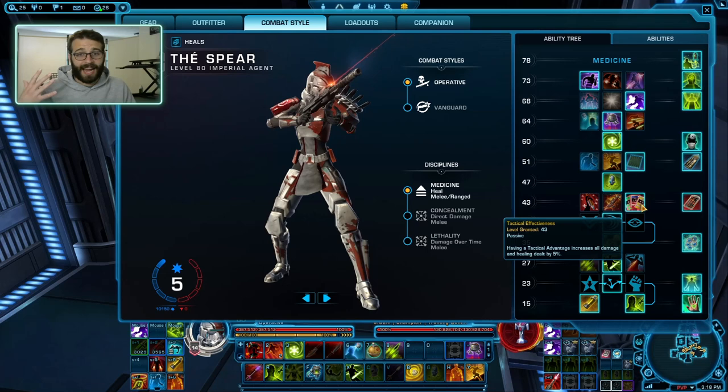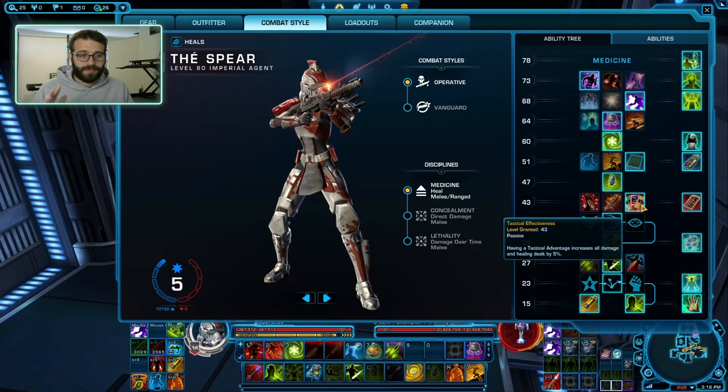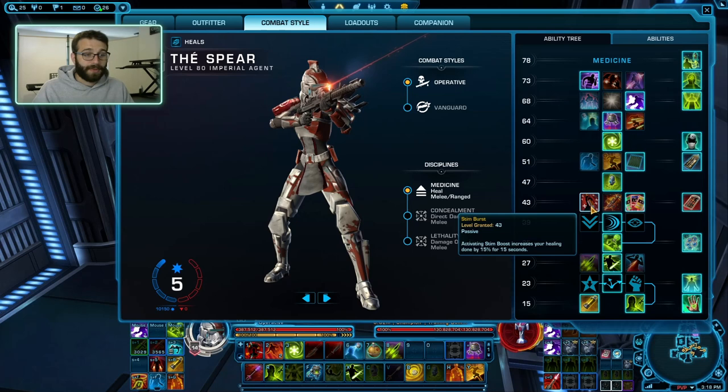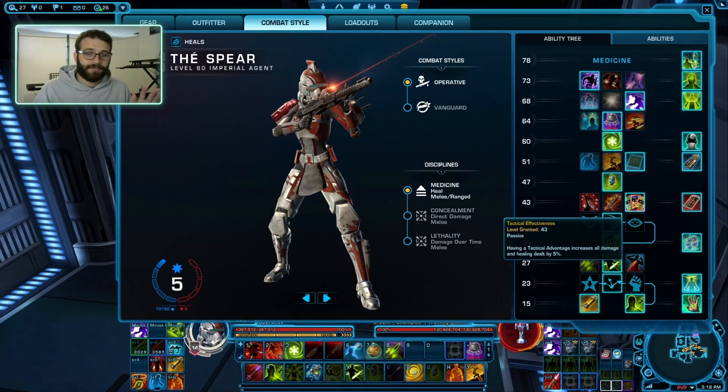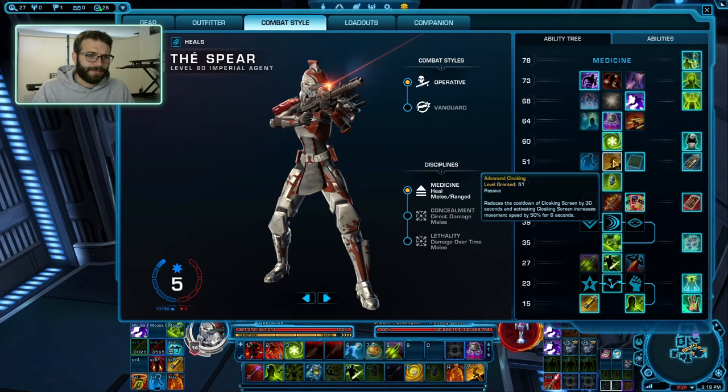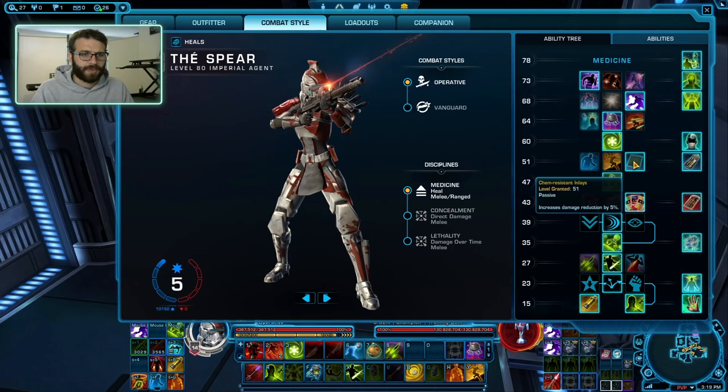I like Tactical Efficiousness in the same way — I prefer utilities that are useful all the time compared to very situational ones. Tactical Effect is going to be useful all the time. Some people in PvP like Tactical Overdrive, which has a very long cooldown but is actually very useful. And some people like Stim Burst for the massive burst healing through Stim Boost. Personally, I like the flat 5% — it's useful all the time. Chem Resistant Inlays is the only useful one here; take it pretty much every time. Just take the flat 5% DR — it's much more useful.